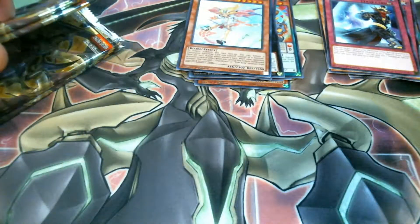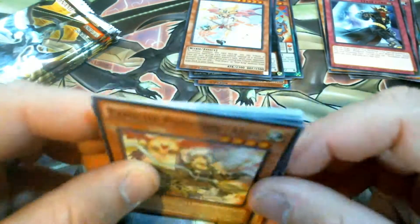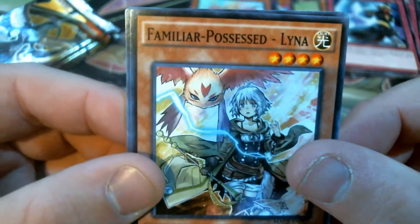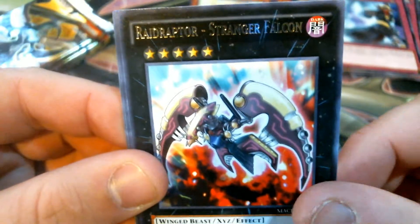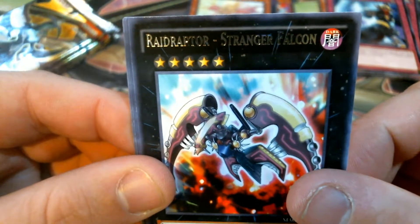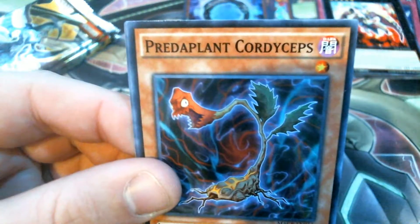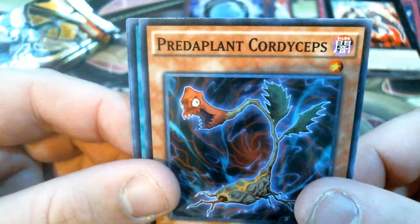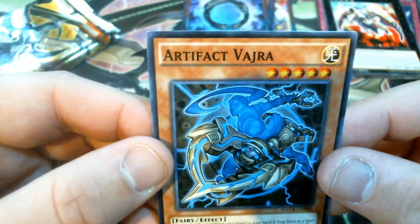We know the rest of these packs are just going to contain Super Rares since we already got our two Ultras and one Secret. No more surprises - we know what we're looking for. I'm still trying to get the Xe True King. Familiar Possessed Elena, Zoodiac Cateroost, Mild Turkey, Raid Raptor Strange Chocolate Stranger Falcon, and our Super Rare is Supreme King Gate Zero - second one of those. Also Ghost Beef, Court of Peace, Primal Cry, and the new Artifact card.